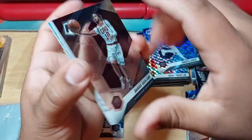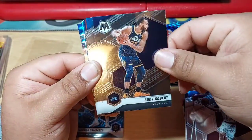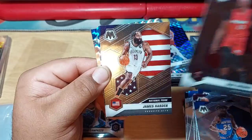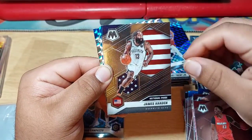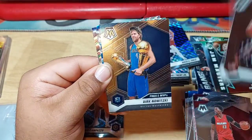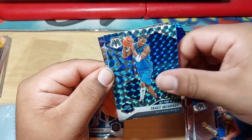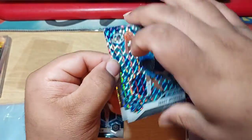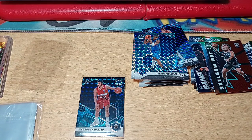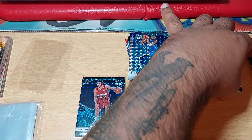Last pack for this box — we do have a lot of base. We got Darius Garland, Rudy Gobert, Reggie Bullock, Bam Adebayo, James Harden — who is now with the Sixers, I believe. We got a Dirk for the Finals MVPs, and Tracy McGrady, with Matisse Thybulle. Let's go ahead and open our second box — can we get a second Genesis, a better name?